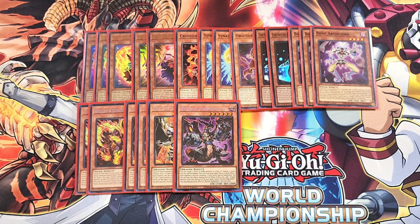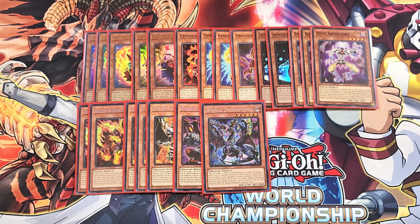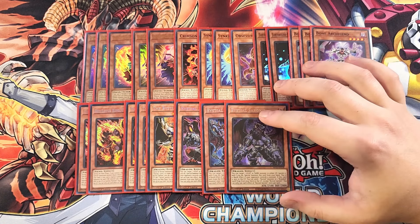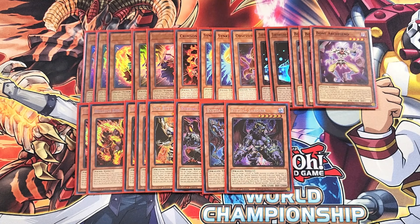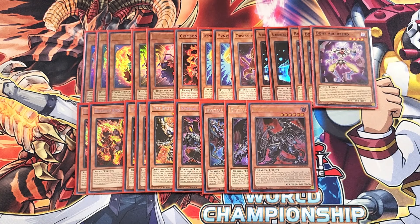We then play a single copy of Druid Swarm, which is a one-of to help you spot remove cards off the field. We then play a single copy of Sawnier. Sawnier helps out a lot because it touches the graveyard — it helps you send your copy of Branded Regained to the graveyard so you can recover it back with your copy of Branded Beast during the end phase. We then play a single copy of Baldrake. Baldrake is amazing as a one-of, really good to summon out to deal with extra deck monsters.